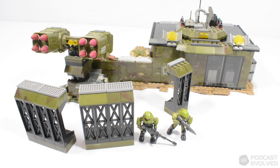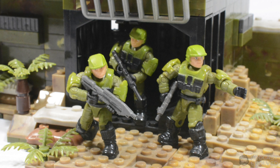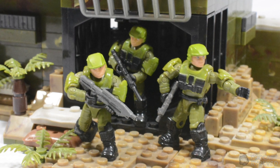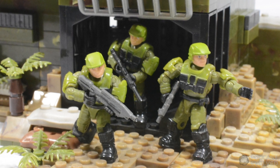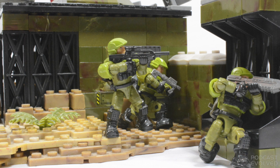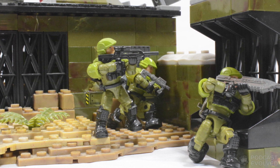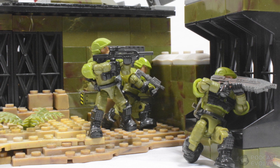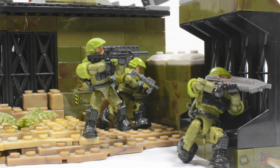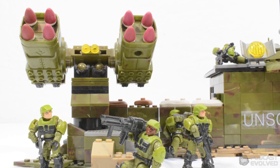So that is, in a nutshell, a look at my UNSC forward operations base. It's a build that's quite clunky, I'll be honest, and it will probably get demolished in the near future. There were a few things I really liked — in particular the barriers are really cool as moving pieces of cover I can use in displays. I like how the AA turret came together, especially with the reuse of the Wolverine piece. I'm just not particularly happy with the core structure, so I'd like to rework that. But it was a lot of fun getting creative with available parts; I build with what I've got and try to get creative with it. I'm quite happy that I was able to create such a cool outpost using pieces from old sets.